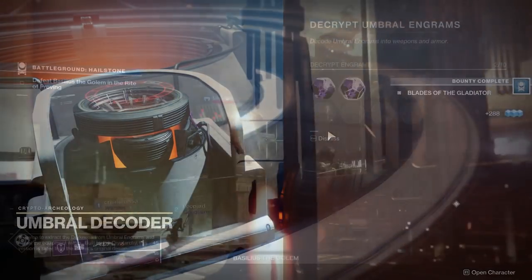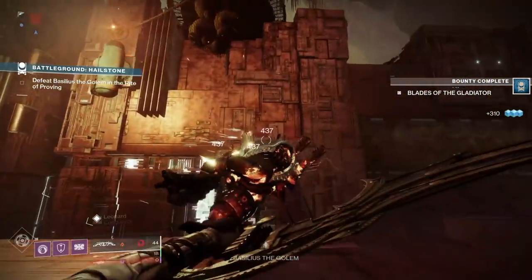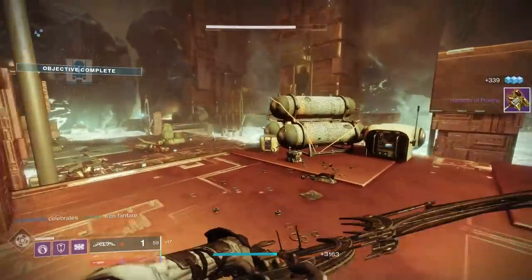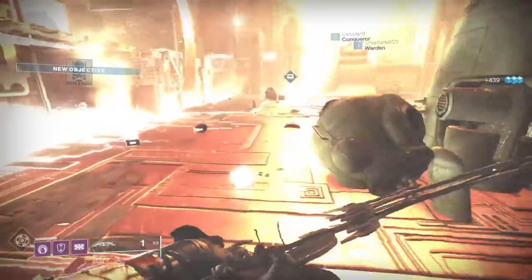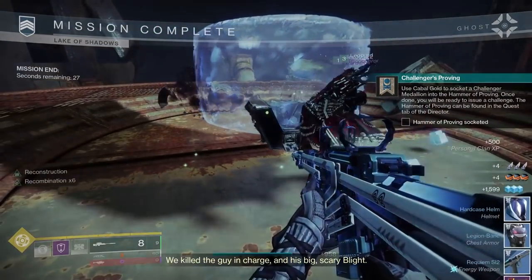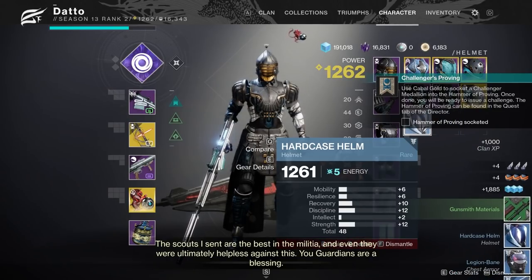How do you get the Hammer of Proving? The next thing you'll do in the quest chain is another Battleground where you fight a named enemy and they drop the Hammer of Proving. The thing that charges the Hammer of Proving is Cabal Gold. Think of Cabal Gold as Season 12's Lure Charge, except it is not nearly as annoying to get. Cabal Gold drops from a variety of sources, from the main 3 playlists to public events, blind well, nightmare hunts, and dungeons.